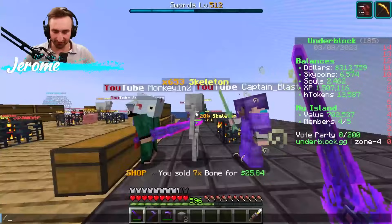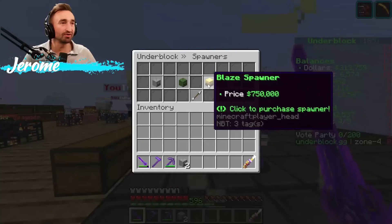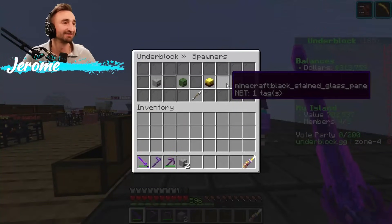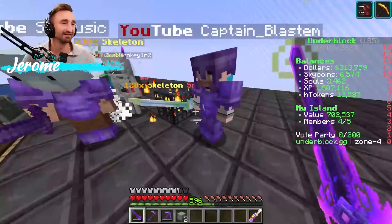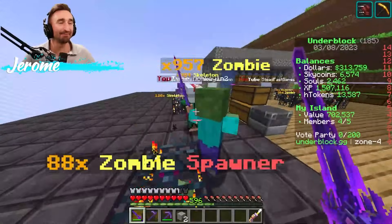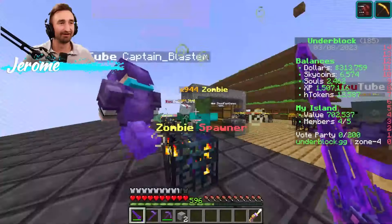Colin said buy blaze spawners to speed up the XP quest. We're broke — they're $750,000 each. I have $100,000, I have $300,000 — combined we could buy half of one. I've got $2,000.